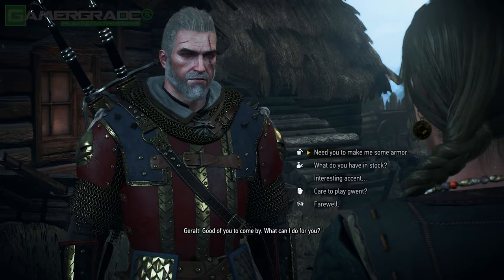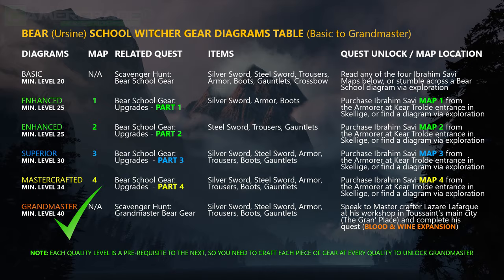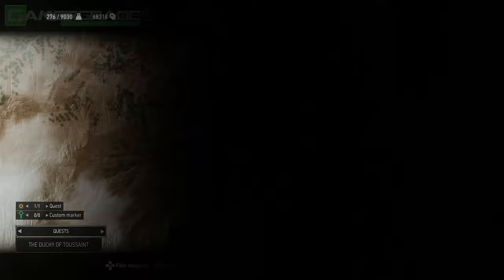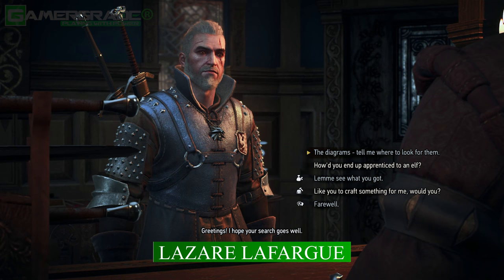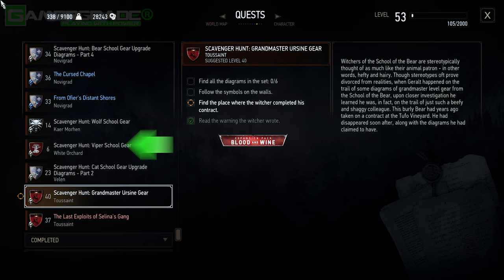Finally, we need to locate all six grandmaster diagrams, allowing you to create the ultimate version of the Bear School Witcher gear. This final scavenger hunt quest has a recommended level of 40 and is only available in the Blood and Wine expansion. Master crafted equipment is a prerequisite before grandmaster crafting options become available. When you reach the country of Toussaint, head to the Grand Place signpost in the capital city. Just to the south of this point is a workshop owned by master craftsman Lazar Lefargue, who can produce both weapons and armour at master crafted quality. Speak to Lefargue to unlock the scavenger hunt related to the grandmaster diagrams you wish to obtain — in this case, the Bear. Now activate the new Scavenger Hunt Grandmaster Ursine Gear quest to make it your next quest objective.